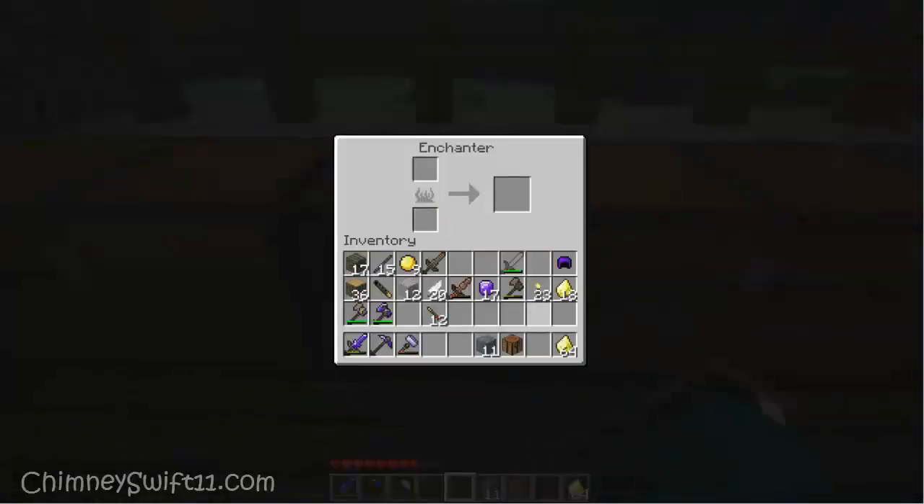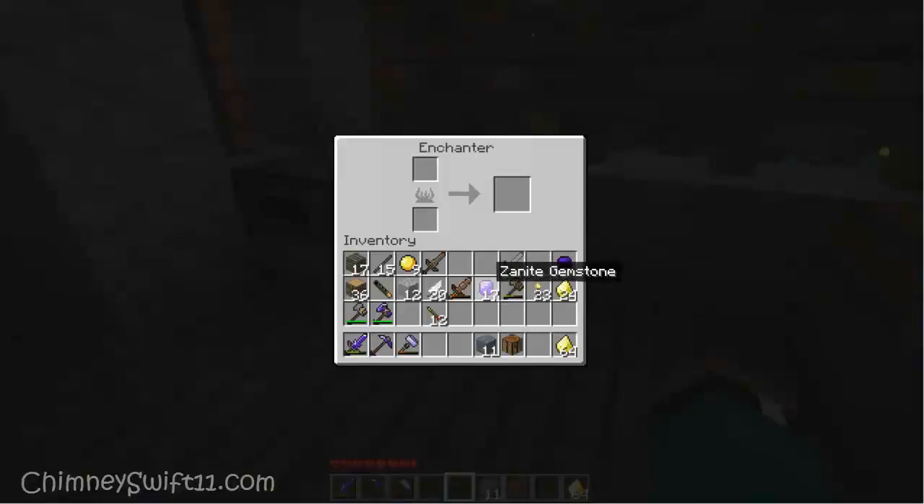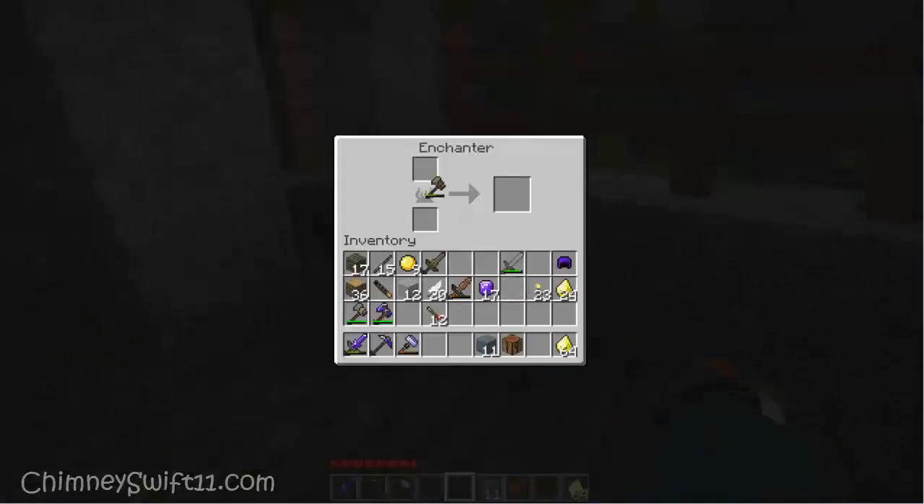That is how you use the enchanter to repair items, tools, et cetera. Right now I'm going to go and repair this Skyroot Axe. The Skyroot tools obviously take a lot shorter time to repair, as you can see here. You can't repair specialty items like flaming swords and the Hammer of Notch and stuff like that.